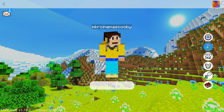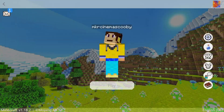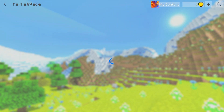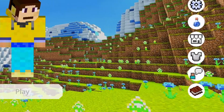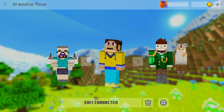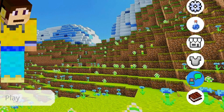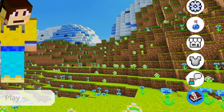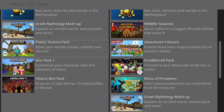Next up we have achievements — this doesn't change much since achievements stay like achievements. Over here we have the marketplace, which loads with a whitish background, which is super epic. Then we have the dressing room — once you click in you can see all your normal skins with a light UI. There's also support, which I won't click since it opens a different tab, and finally the UI information button.